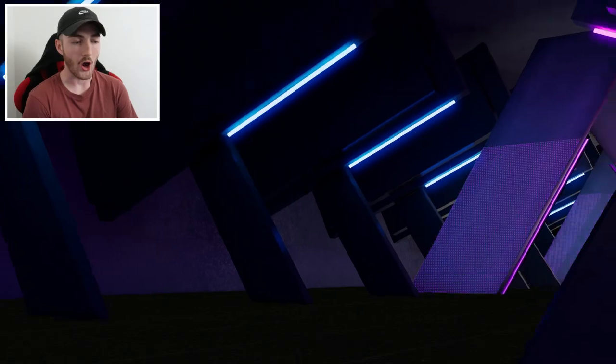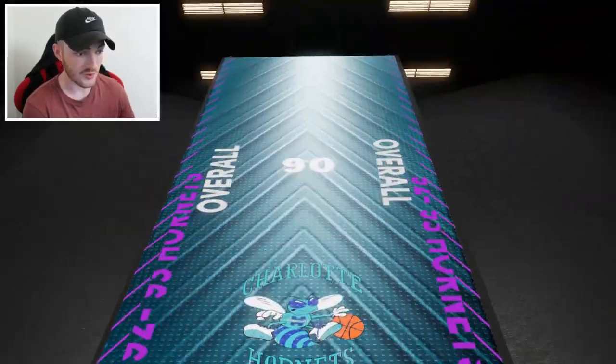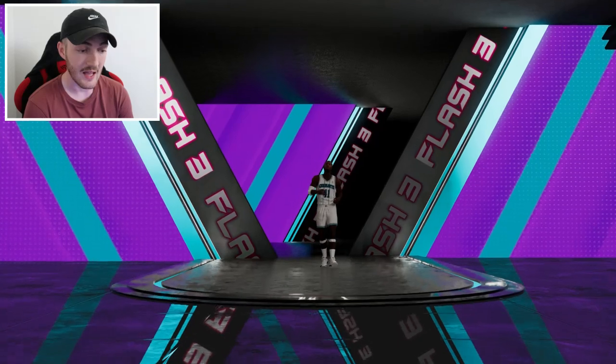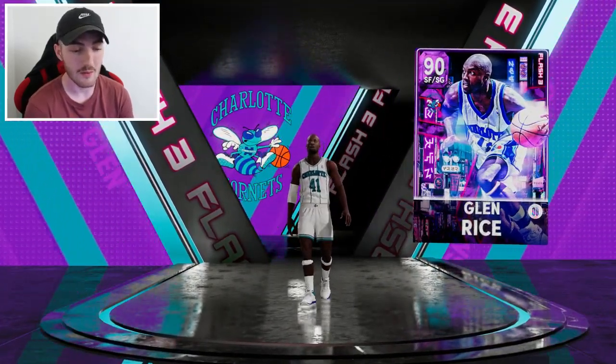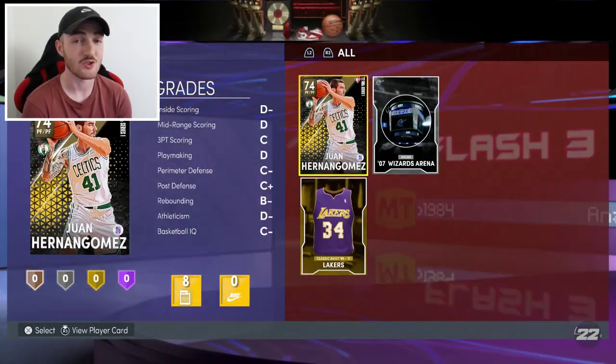We've got an amethyst right here. I don't really want to go crazy on the money spending on this account - there's a lot of MT on this account. Oh, is this Glenn? That's a bad pull man - Glenn Rice cards go hard, and this one can play shooting guard as well which is crazy.